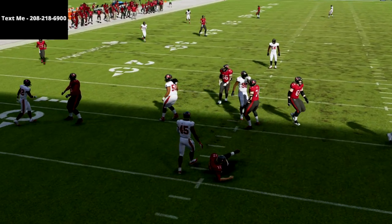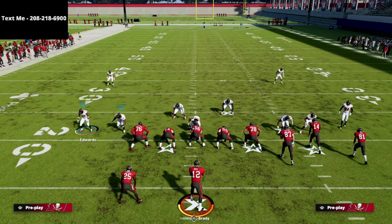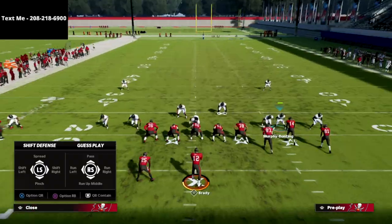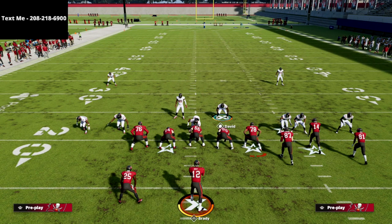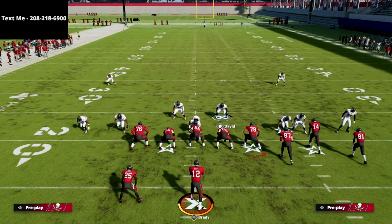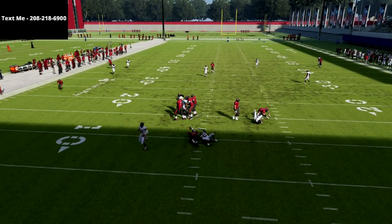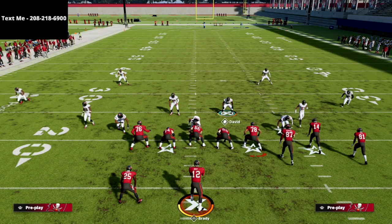Snap the ball and you see we get the looping pressure coming right through the A-gap. This is a super simple defense. What I like about this is you can do it off both sides. For example, if I wanted to blitz this slot corner, slide him in, then crash my line down — now I have pretty good coverage on that running back side, and my job is just to go get to the flat if they throw there.